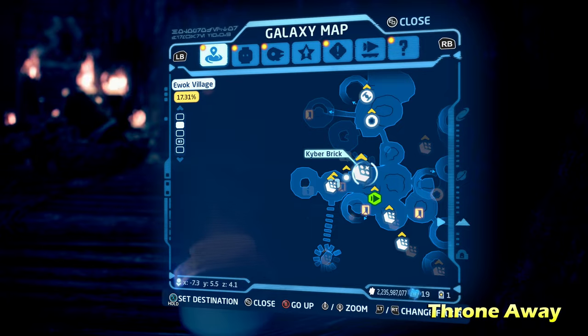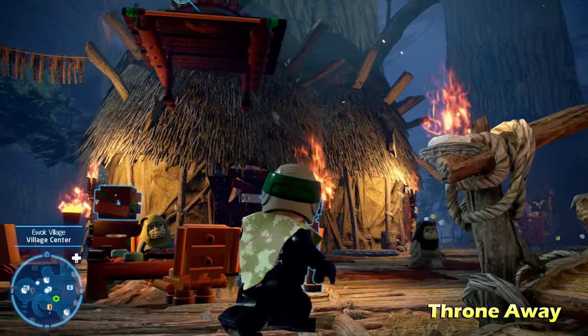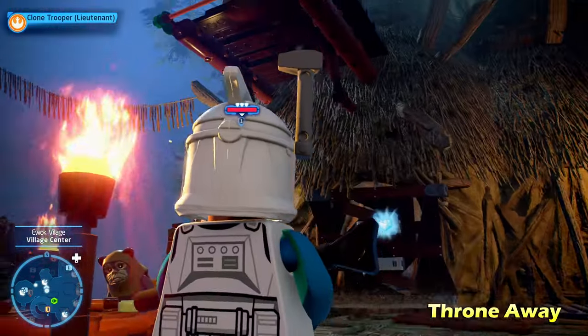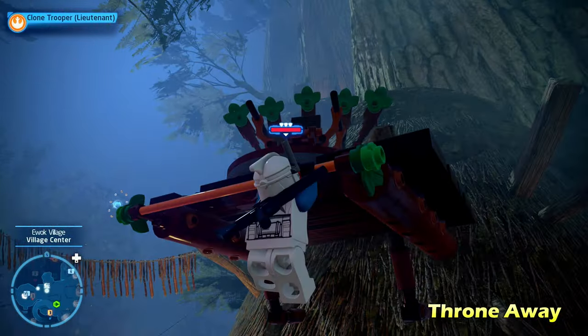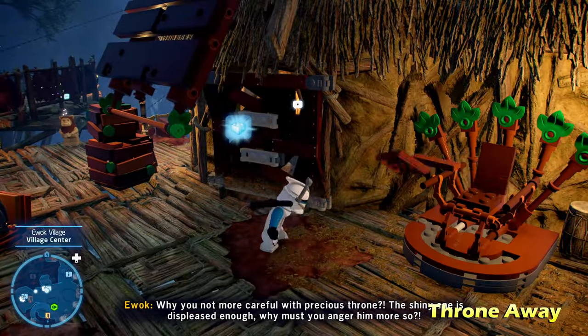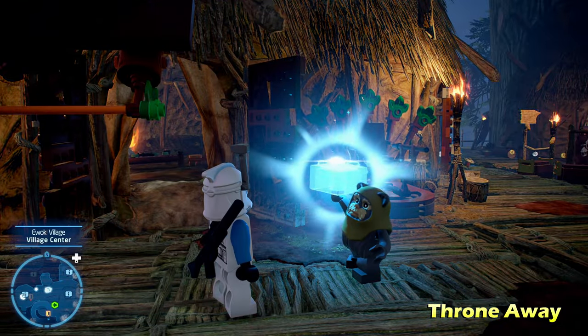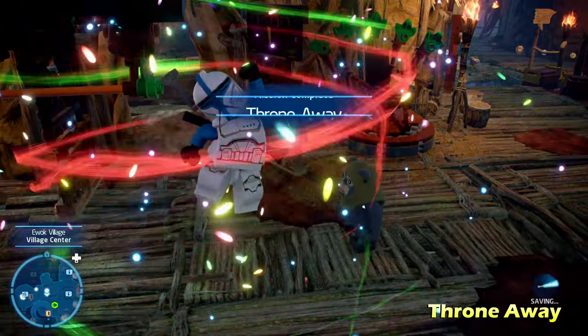Next up we're going to do Throne Away — spelled like a king's throne. You'll look up and notice a grapple hook handle, so switch to a character that can grapple, like a hero, bounty hunter, or astromech droid. You'll get a buildable throne which you can build, causing a character to walk outside. Talk to him and he'll give you the Kyber Brick for Throne Away.